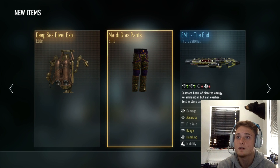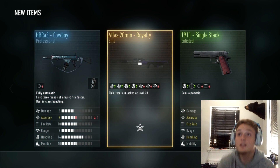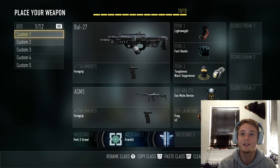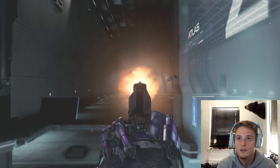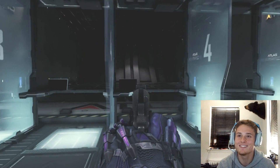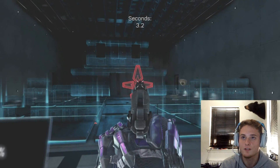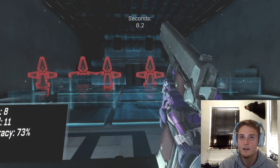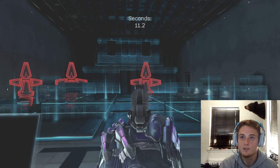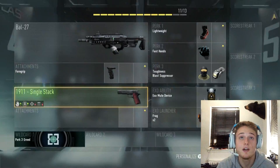Mardi Gras Pants — that's pretty cool. We got 13 more, come on! M1911 — let's go, we got the M1911 pistol! Let me put it on real quick and check it out at the firing range. Oh my god, it sounds like a nerf gun! Actually it's really strong — two shot anywhere. That's really cool, that's a really strong pistol.